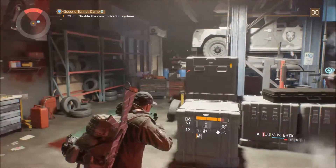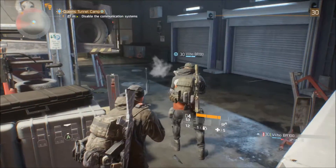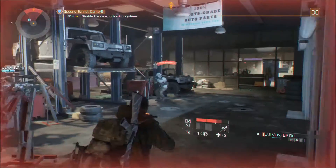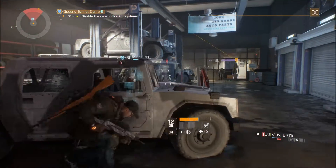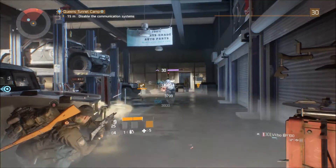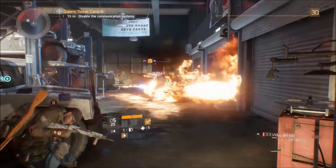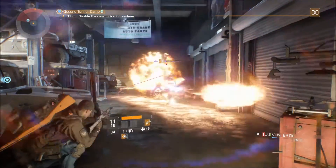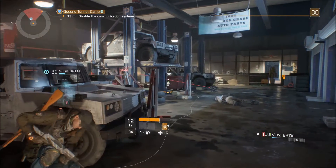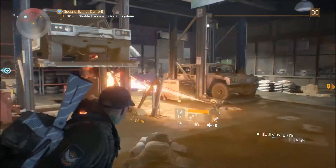My first visit to the Dark Zone actually saw me get some pretty decent weapons compared to what I had from the main game. However, since that visit I haven't had anything that's really any good in any of the specific slots for your character — no particularly decent armor, no knee pads, no gloves, no new weapons any better than what I already have. I'm just a bit disappointed. It seems to be very Destiny-esque in terms of its drops, kind of dropping in useless gear that's only really good for breaking down or selling.